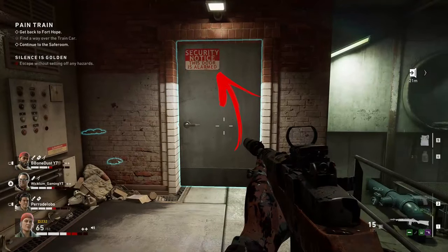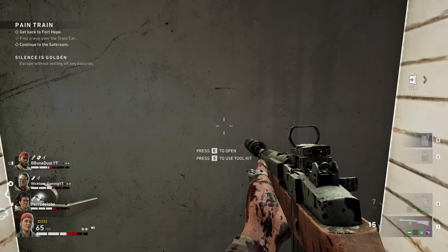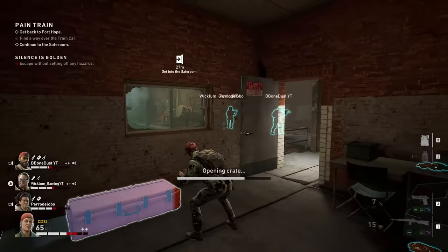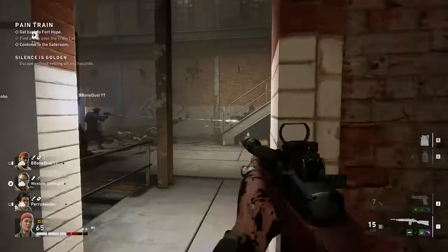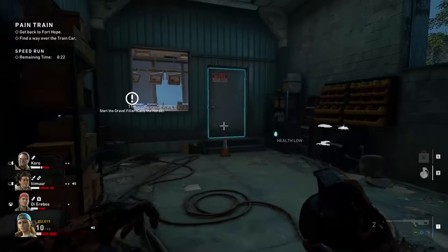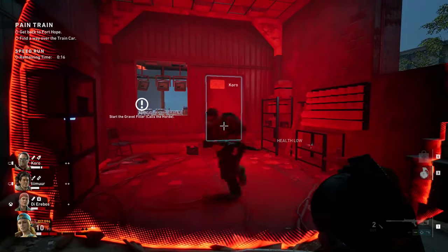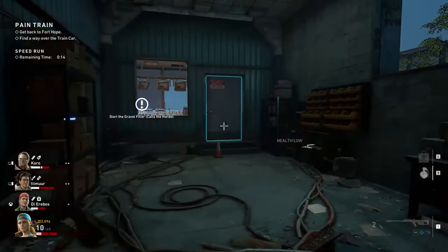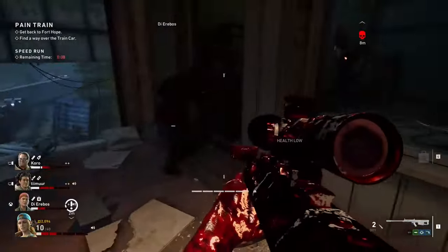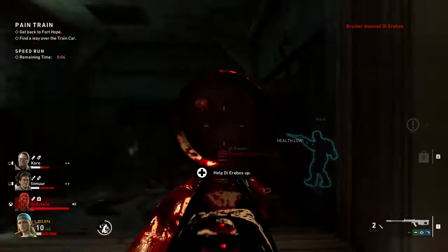Before opening any door, check its top right corner. In case there is a red and white text sign on top of it, you have to avoid opening it because it will trigger a horde the same way the birds do. To get rid of the alarm you have to find another way to get in. If there are none but you still want to get inside, use explosives like a gas canister or a grenade to destroy the door. Destroying the door won't trigger the alarm but will still allow you to get inside. You can also use a toolkit to disarm the alarm, but it is better to save it for the doors with the golden sign.